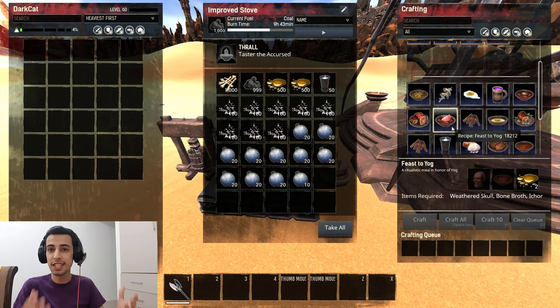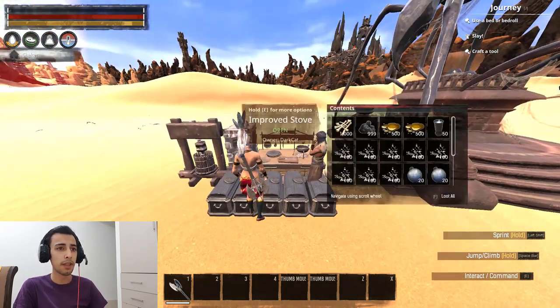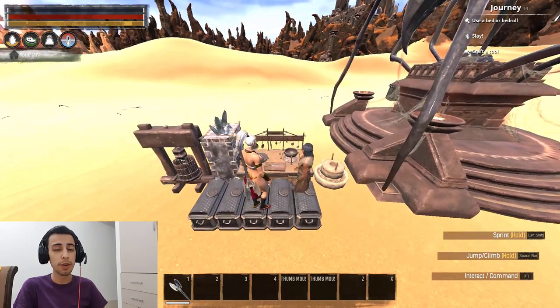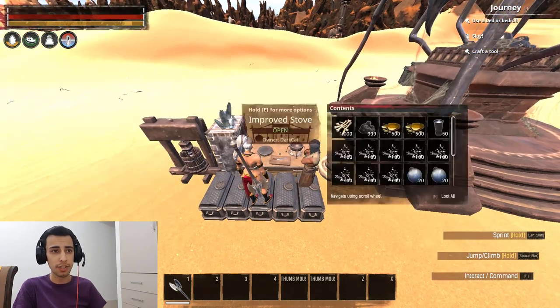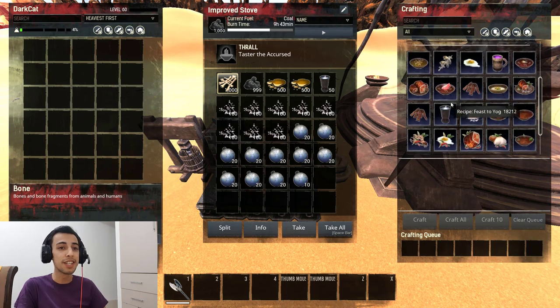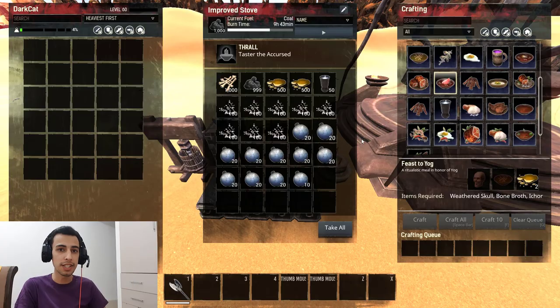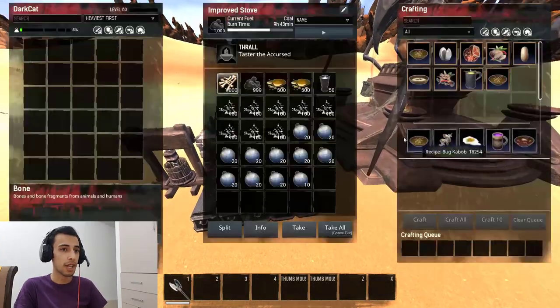From my perspective, having played this game a lot, I know most people use Feast of Yag, but there are still people who don't know why we use it over Feast of Set. Some people think Feast of Set is still better — that's the wrong assumption. I'm going to explain why Feast of Yag is faster to farm and why you should farm it.